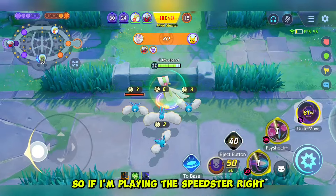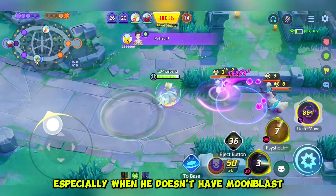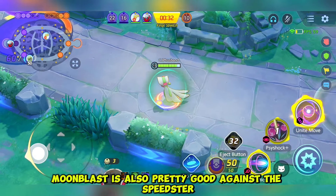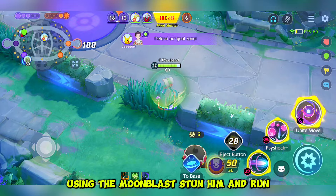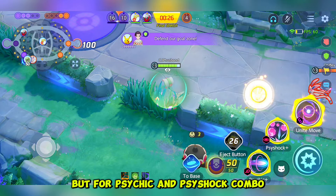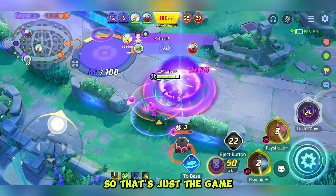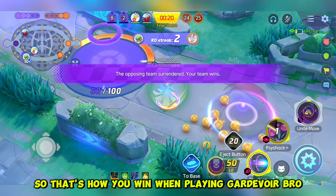If I'm playing a Speedster, I would really prioritize Gardevoir — especially when she doesn't have Moon Blast. That's why Moon Blast is also pretty good against Speedsters, because you can reposition using Moon Blast, stun them and run. But with the Psy Kick and Psy Shock combo you cannot do that, so keep that in mind. That's just how you win when playing Gardevoir.